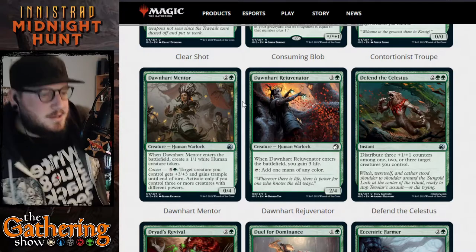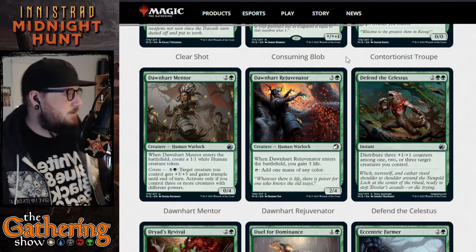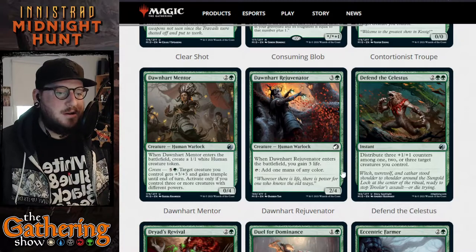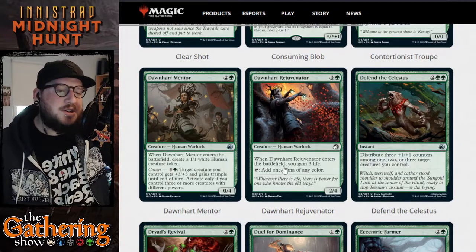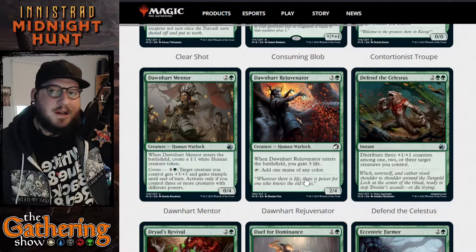The next card in green is Dawnhart Rejuvenator — costs three and a green, it's a 2/4 human warlock. When Dawnhart Rejuvenator enters the battlefield, gain three life, and you can tap it to add one mana of any color. So it's a mana dork that gives you three life on entry — pretty powerful card.